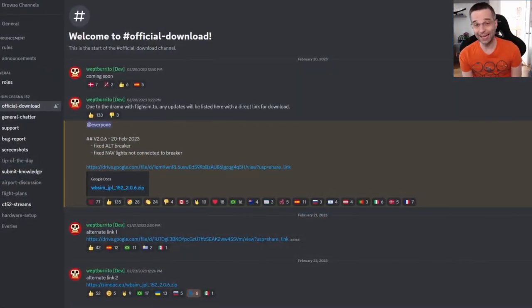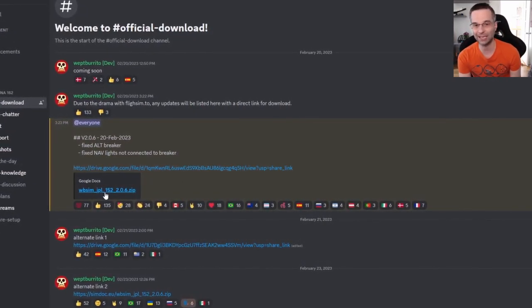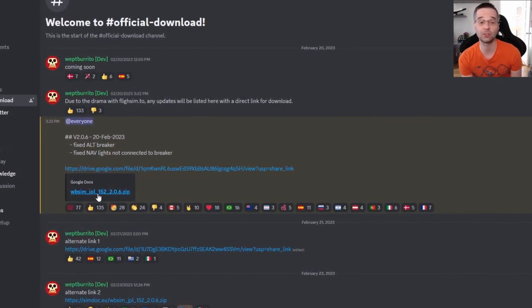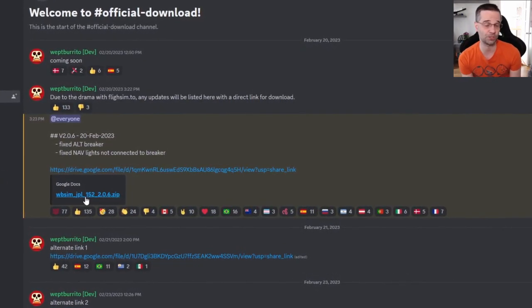Let's start from the beginning with how to get this mod. It used to be available from flightsim.to, but because of the whole fiasco that happened there a while back, it's now only available for download directly from the developer's Discord in their official download channel — I'll have a link in the description for you.